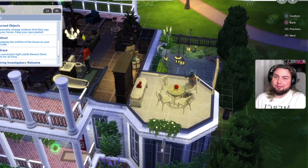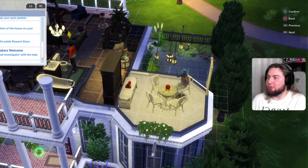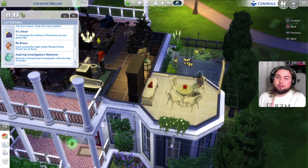Try keeping the entities of the house on your good side. Basically I use the table every day to cleanse the house. Be brave — each successful night yields rewards, store points for all sims, so they get like 200 points, which helps you a lot to get the investigator license. Aspiring investigators welcome: become a paranormal investigator with the help of Ghidri. I did not use his help — I actually saved enough reward points and bought it and took a freelance job to become a paranormal investigator.